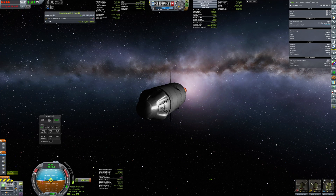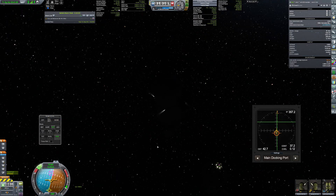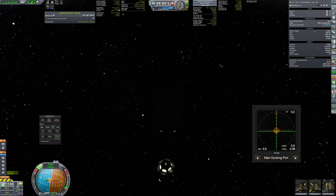Before departing, the Engineer has one last task to do: getting sample storage containers — brought here by the refueling vessel — and attaching them to the Interplanetary Transport System, eliminating a tiny design flaw.